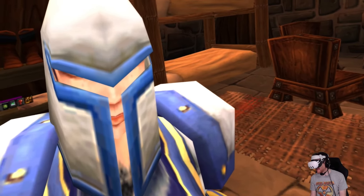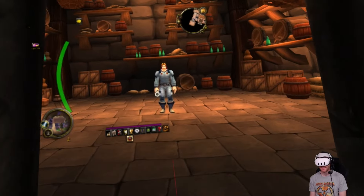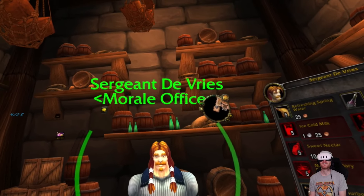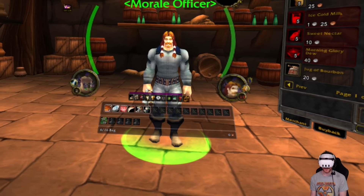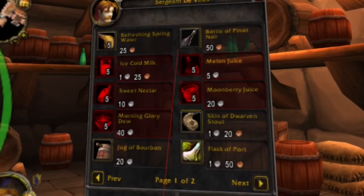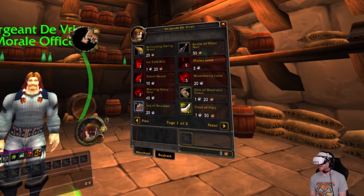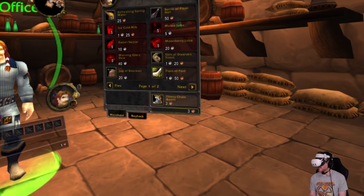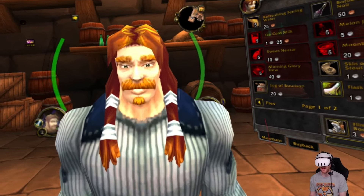Who's this lad? He's got some beer on him - a morale officer! I can see why he's a morale officer if he's got beers. A jug of bourbon, a bottle of Pinot Noir. What does 'flimsy chain boots' mean? I've got no idea what's happening.